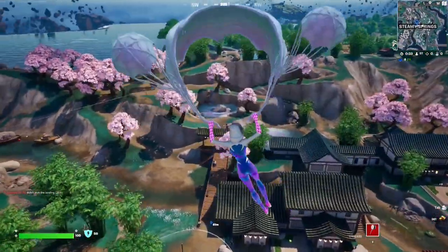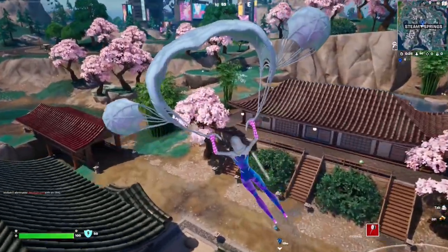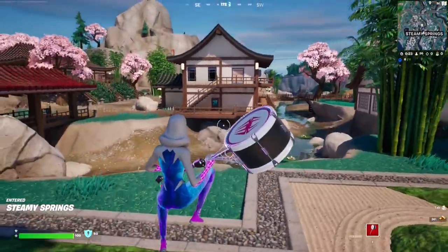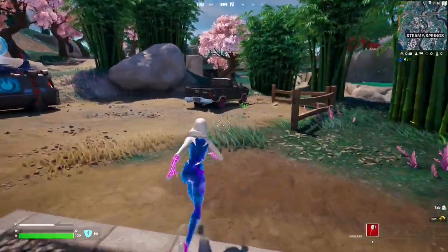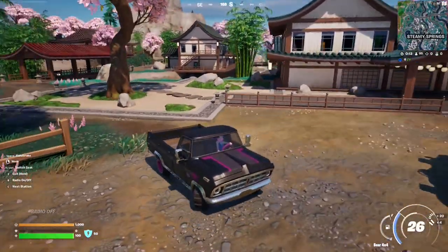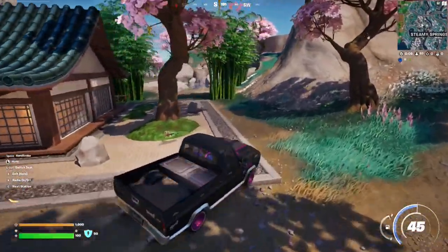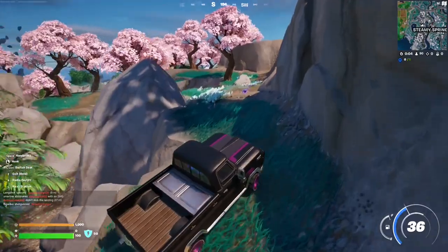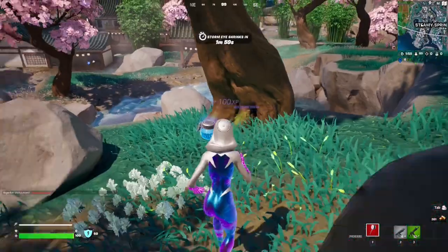Steamy Springs has geysers — I always forget where they're located. We've landed at Steamy Springs now and I'm going to grab a random weapon. We're not really going to fight, we just need to survive and locate the geysers. Let me take a spin around to find them.